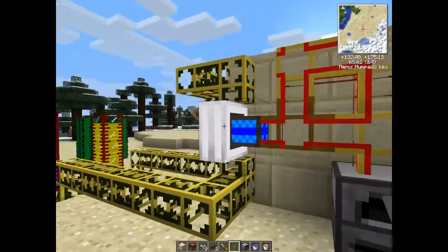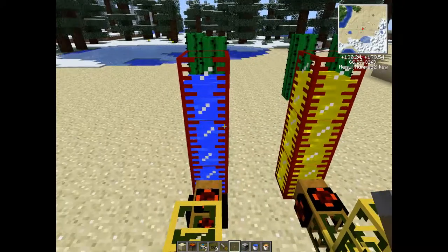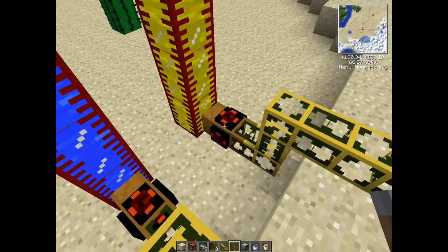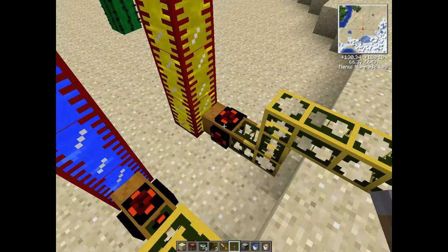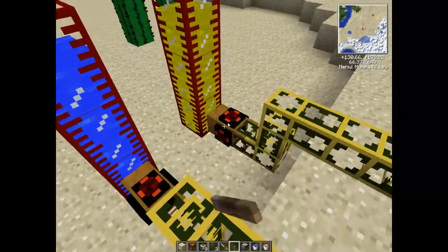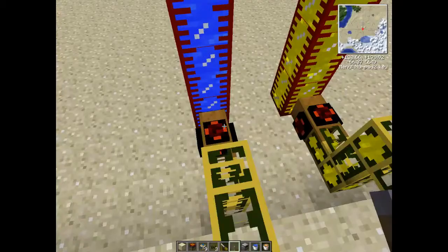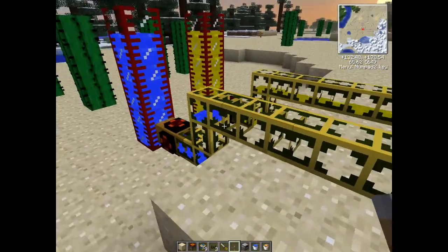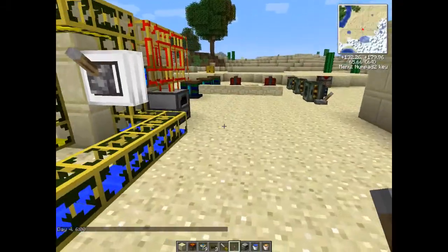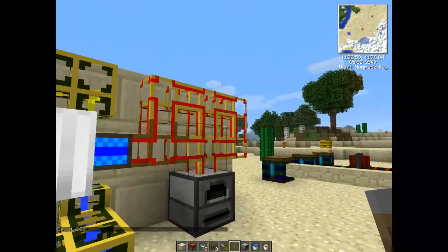I'll show you some of these in action - I've got a setup made here earlier, just to show you where the power's going. This is a combustion engine. I'm going to use fuel and water. These things here are called autarchic gates - they are made on the assembly table which can also be powered by Buildcraft power. I've got the lever on the back of the combustion engine, so let's set these to pulse out liquid. That's happily going in there now - I'll just give it a few seconds to go up.